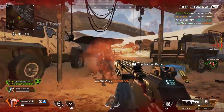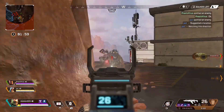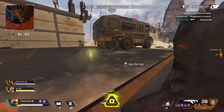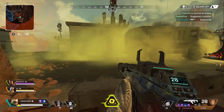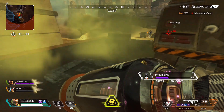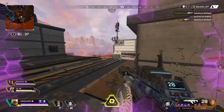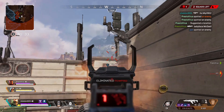In assault rifles we have the Flatline, Hemlock, R301, and the Havoc. In my opinion the R301 is the best overall assault rifle in the game. It has a high fire rate, decent damage output, and next to no recoil. This thing is a complete monster at range or close range. In general it's one of the most versatile guns in the game with its automatic and single fire modes, and it has an iron sight that is fairly nice and has a holographic component to it which makes aiming a lot easier.